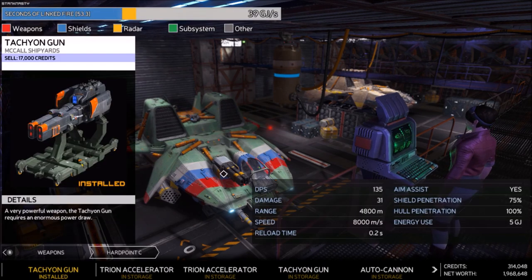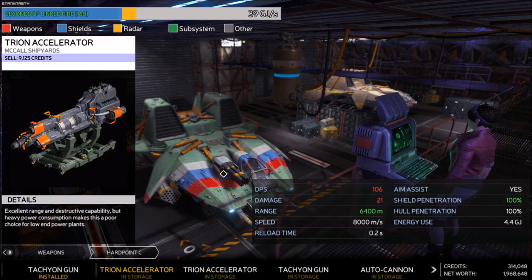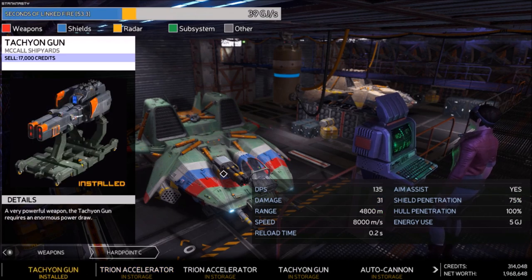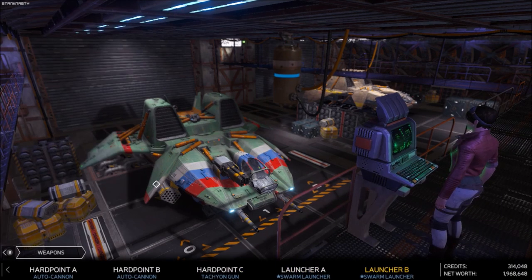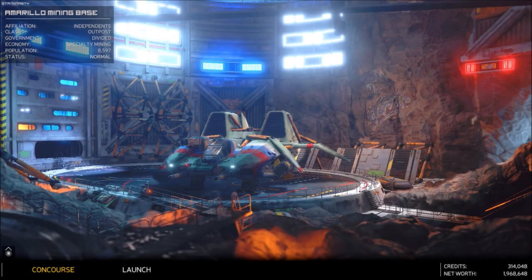For weapons, we've got two auto cannons, and then we put the big gun on it — you can even see it right there — the tachyon gun. Normally we run the tri-on accelerator, but we've got almost a minute of continuous fire with this bad boy so I figured we'd give it a shot. And then we've got two swarm launchers for our missiles. Got a couple of missions already set up — let's see what we can do.